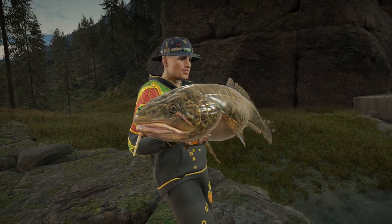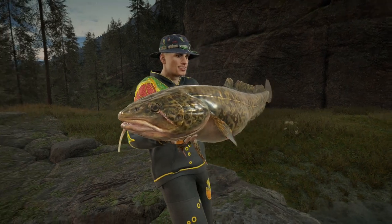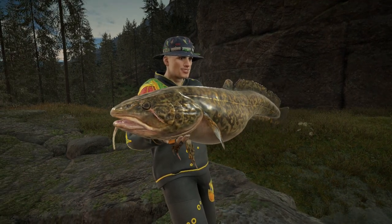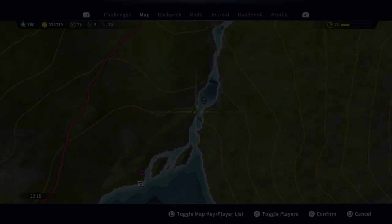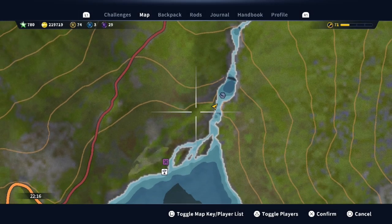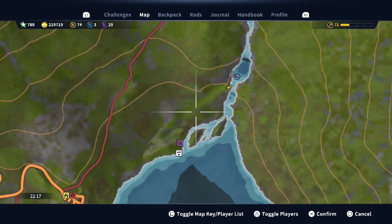So there we go — an easy one for Store Henrik. You want a size two hook with liver. Let's put him back. So you need to head up to this area — spawn in at the Troll Sport and just walk up.